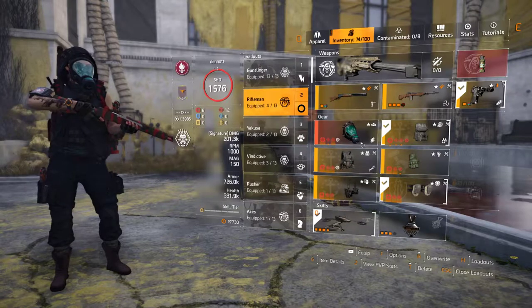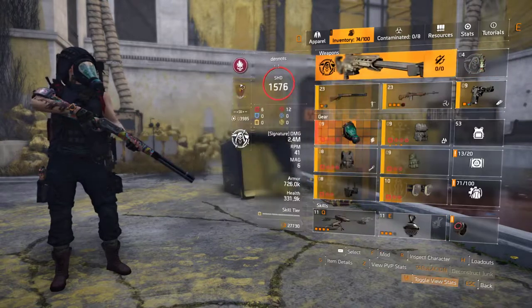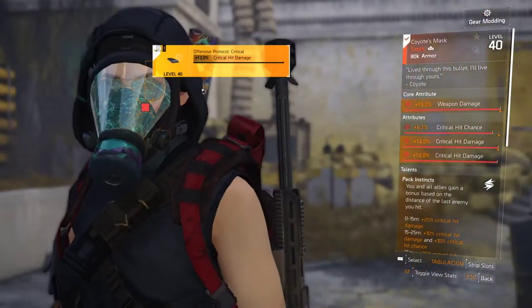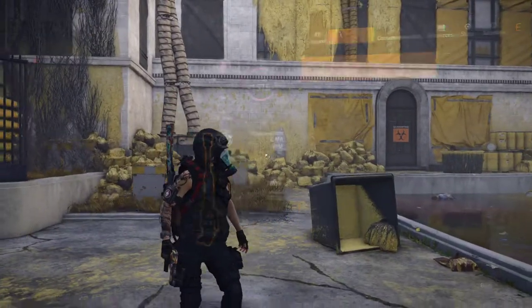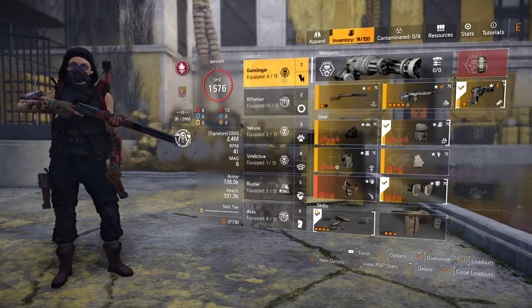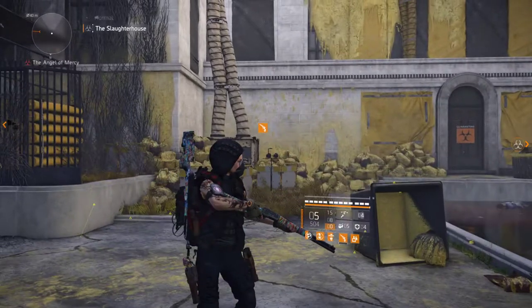The second thing is that if you're running something like the Coyote, which is an exotic mask, you won't be able to change the appearance — there's no option here as you can see. So let's make some changes on this Providence mask instead.